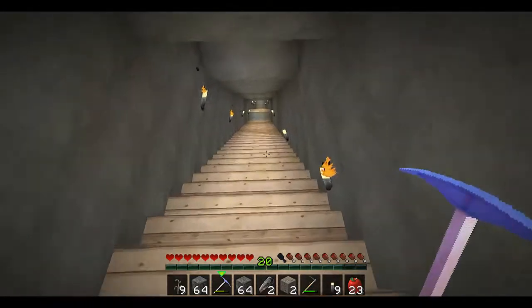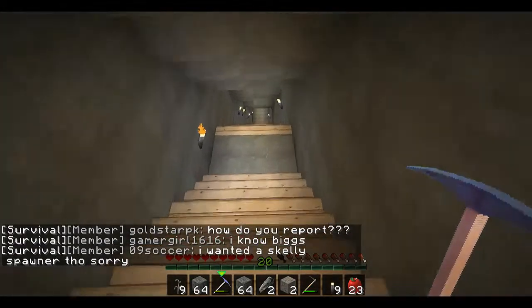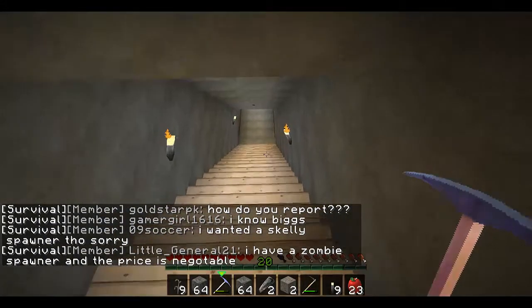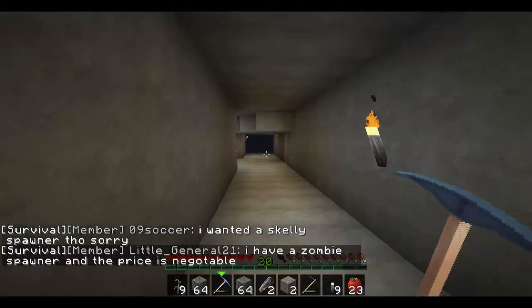I'm just going to go down my mine a little bit. This is a strip mine — I took it down to floor level 10. Really, the 10, 11, 12-ish area is where diamonds spawn. That's where it is, and this goes down pretty far that way — it's going to be a strip mine.